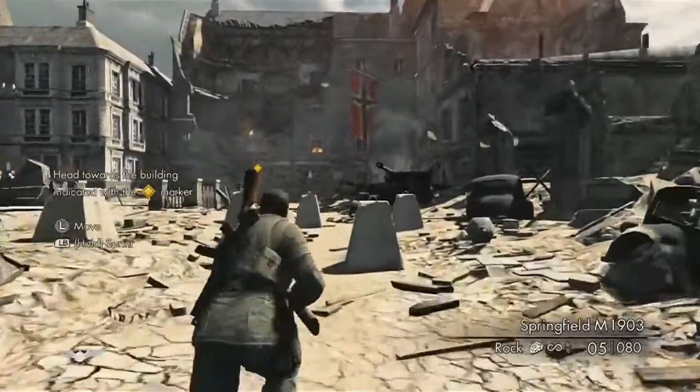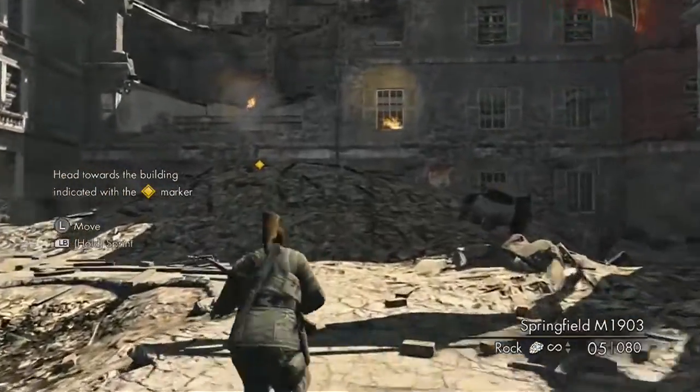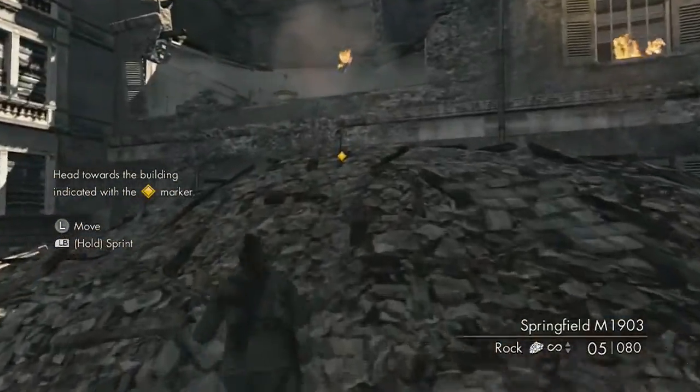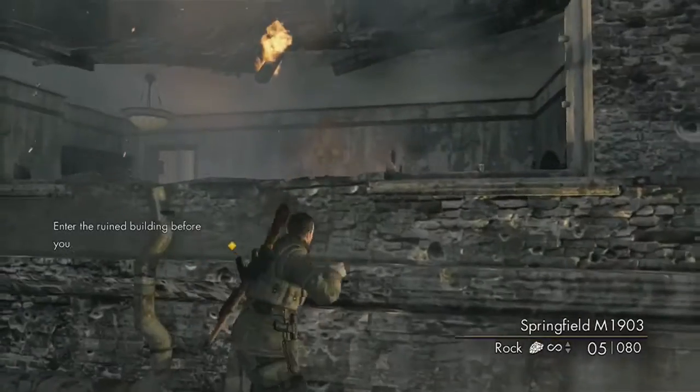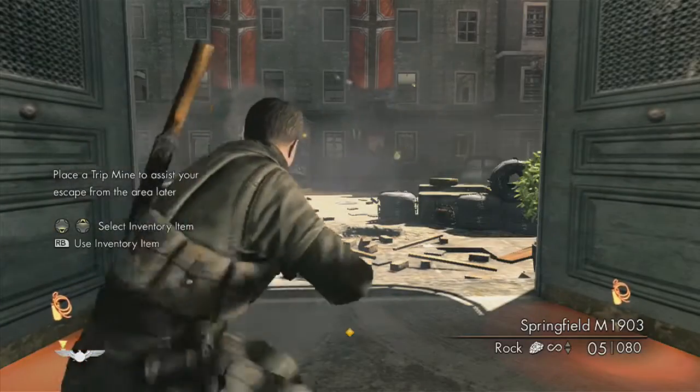Right now I guess we're gonna do the tutorial. Hold LB to sprint — I'm playing this on the Xbox. I don't know if it's available on PlayStation 3, actually I think it is available on PlayStation also. But the game is really cool — it's a World War 2 type game. This is a blind playthrough; I haven't played the game before.